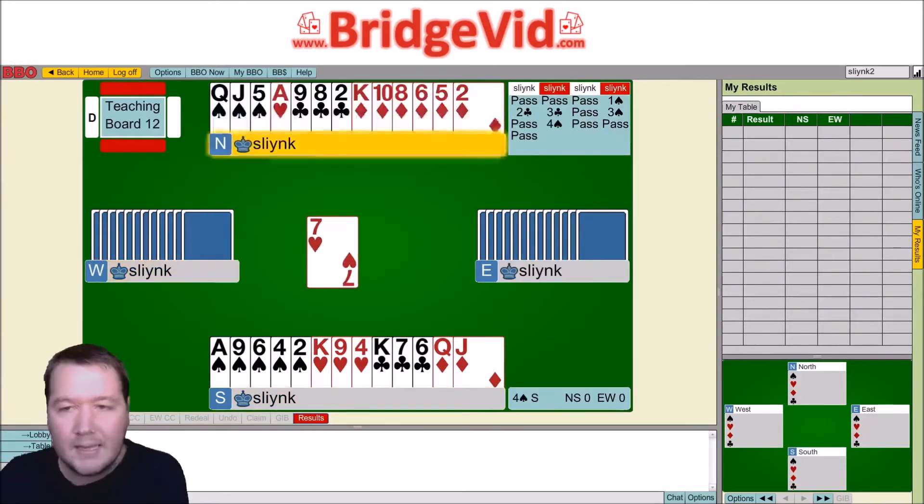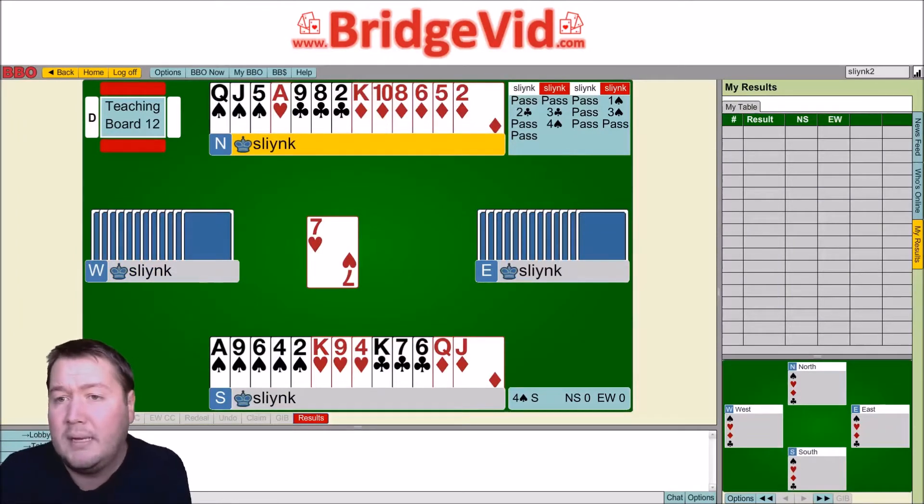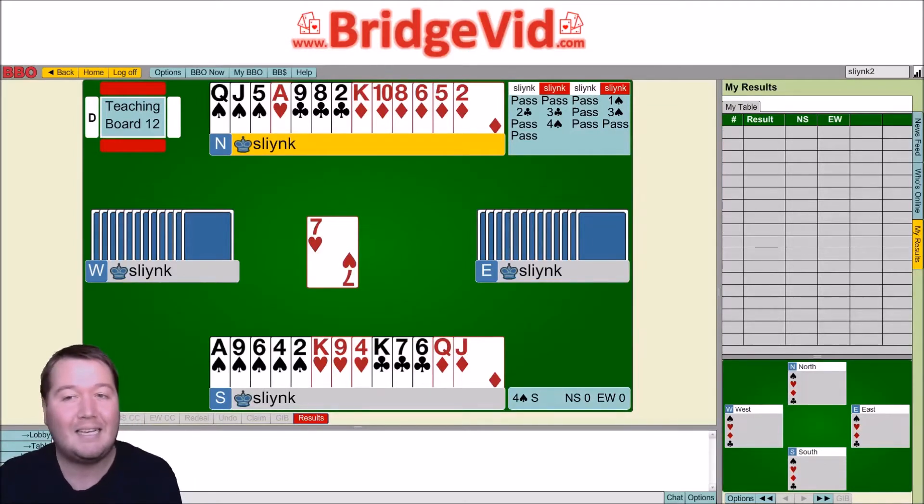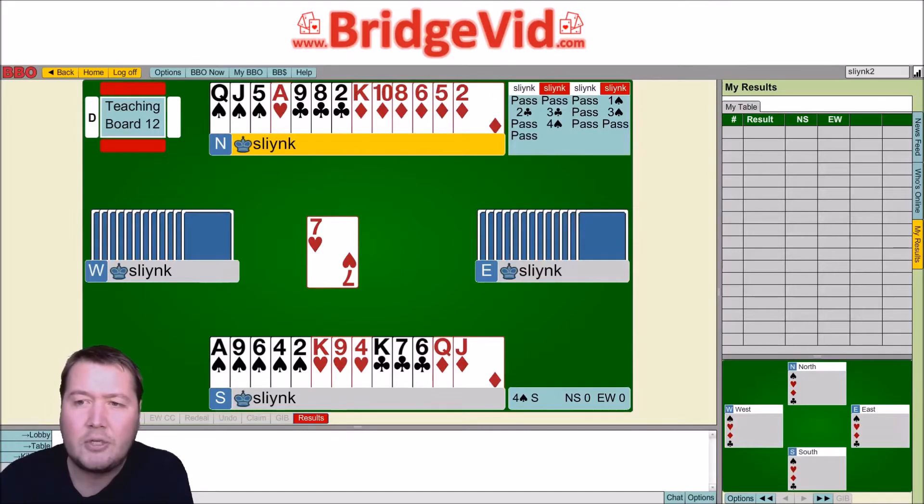We get the seven of hearts lead. My partner's got ten points and a six card diamond suit — a possible source of tricks — so I understand why they put me into four spades, but this is not looking good. We've got three club losers, a diamond loser, a spade loser, and issues with the ten of spades as well. I have to do something with my third round of hearts, so I would understand if I went three down in this contract. Whenever trumps are a bit of an issue and you've got a lot of work to do, often setting up your side suit early is a good idea.